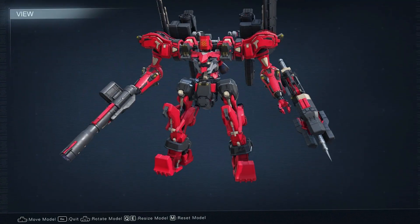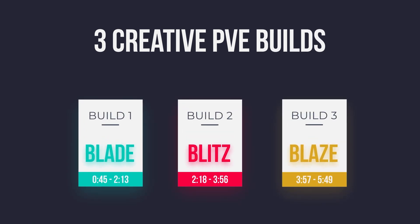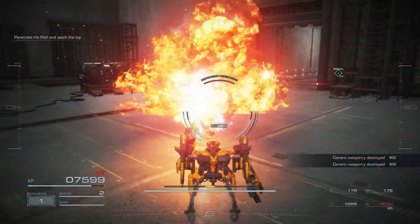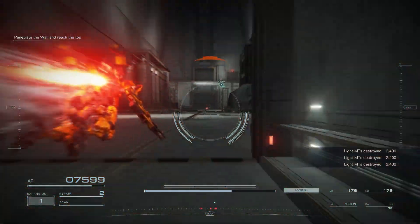Today we are diving deep into the world of Armored Core 6, exploring three creative builds that will dominate the battlefield. We have three builds: a shredder melee build, an overwhelming pile bunker build, and a devastating flamethrower build. If you're looking to crush your opponents in style, you've come to the right place. Let's get started.